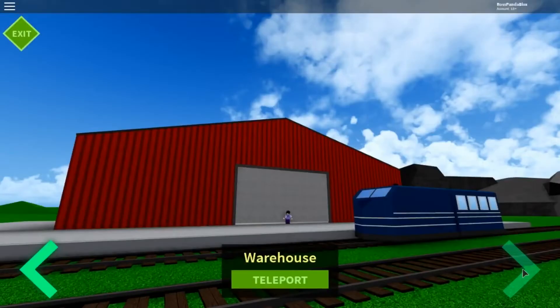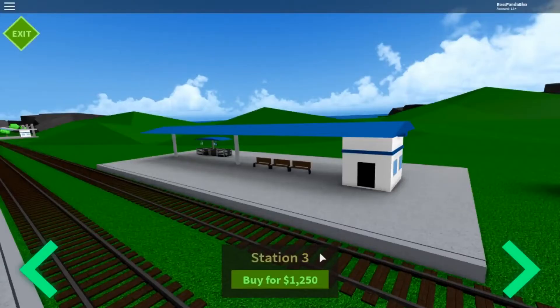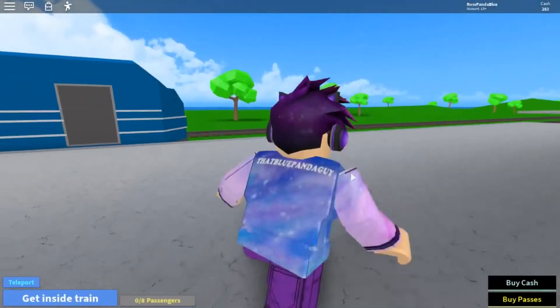I don't know much about what the city does, but I think it probably brings more passengers coming in. So I've got station one that's available, station two is open as well, station three is abandoned and station four is already abandoned - this one's a smaller one and we're going to buy it. There we go - third station is now open. Let's start our journey.